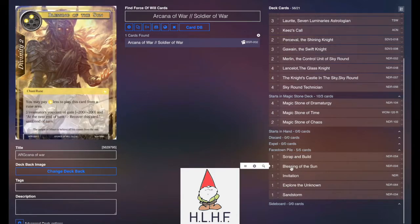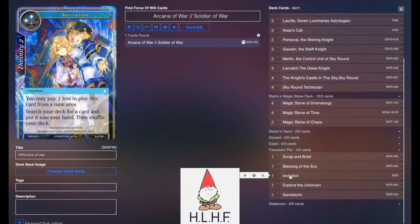Blessing of the Sun is really great if you have an established board. We use one of our filters to be able to play it for one white, get everything a big pump, swing in, and then recover it at the end of turn. Invitation only costs two blue, and we can search for whatever card we need in the deck.